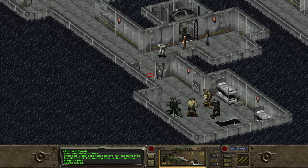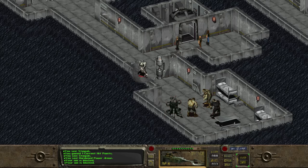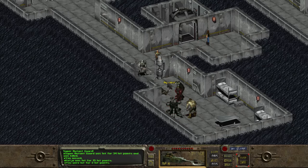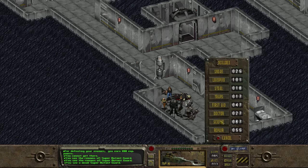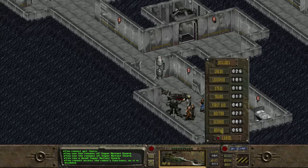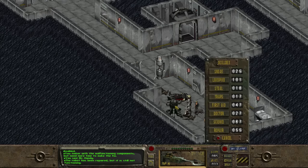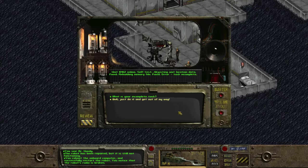If we move south to explore, the mutants shout "HUMAN!" and immediately attack — this is VAT Team 9, an elite squad hostile on sight. After destroying them, we turn our attention to the Mr. Handy. Using science skill, we learn we can't access its functions as it's disabled. Trying repair, we tinker with malfunctioning components but need more time. Using repair repeatedly until successful, we learn the robot has been repaired but is still not functioning. We then use our science skill to reboot the onboard computer, successfully restarting the robot — though we notice its radio is broken.